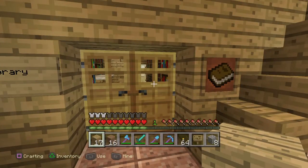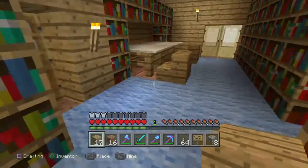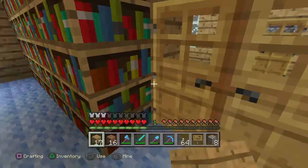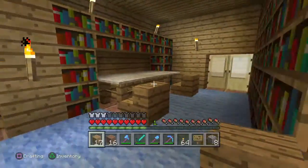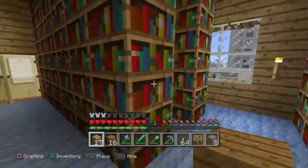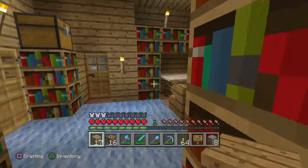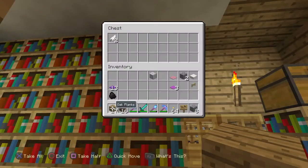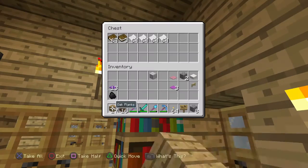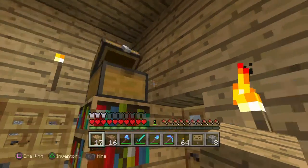Through here is my library - the third time I built this library. You've got rows of books and a little study area. Quite important - you've got some books and some paper.